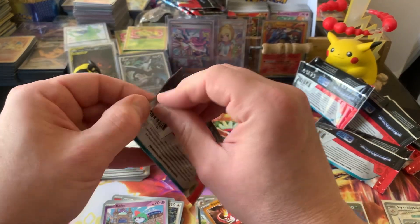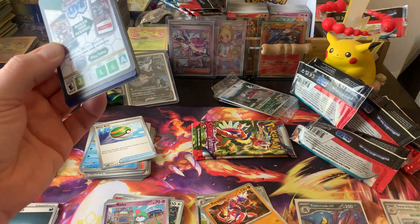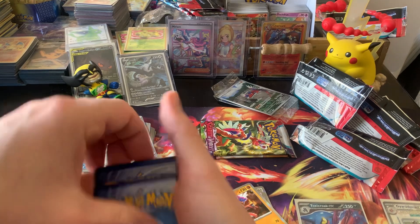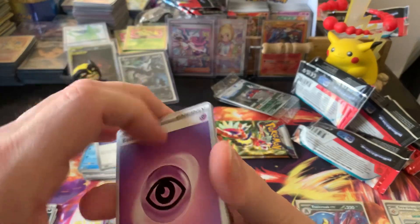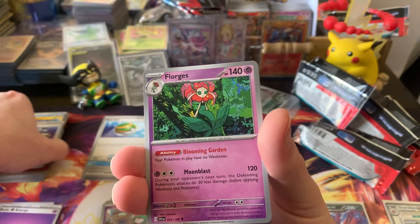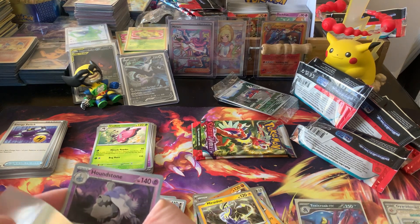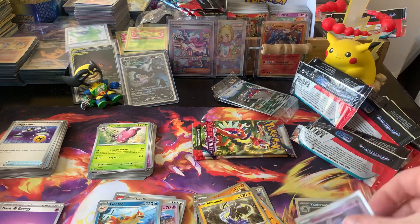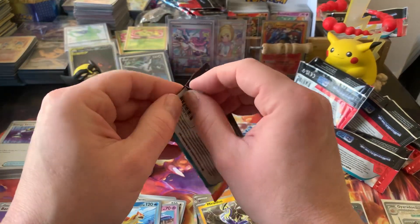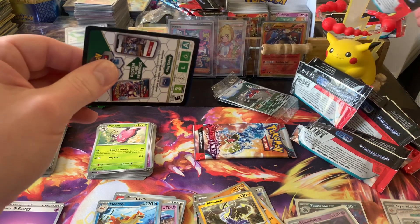We still have three packs left — what can we get? Pack nine: Psychic Energy, Sittaddle, Magikarp, Magnemite, Energy Switch, Florges, Greedent, Vivillon, Floatzel, Houndstone — which is a Reverse Rare. Annihilape Rhydon. I believe this is the first Reverse Rare we've gotten. I pulled six Reverse Rares out of my booster box — six out of 36 packs.